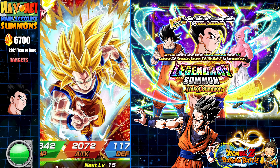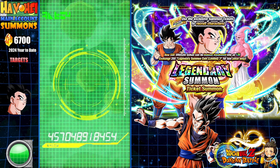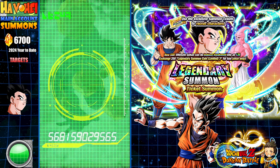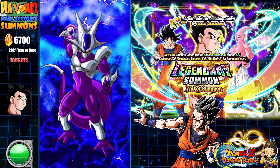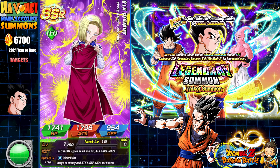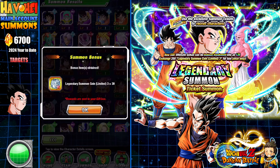Disaster, boys and girls — disaster! Oh my goodness. One SSR... okay, good. First guaranteed SSR — yikes. Second guaranteed SSR — oh no. Bukalo! Back-to-back Bukalos on the ticket summons. Well, there goes $80 down the drain.